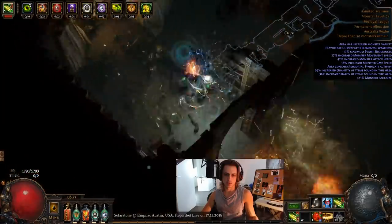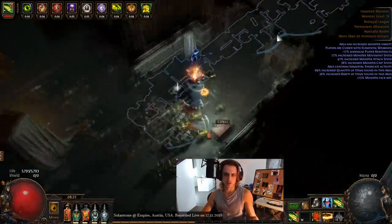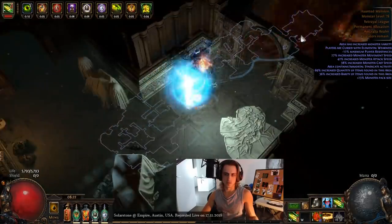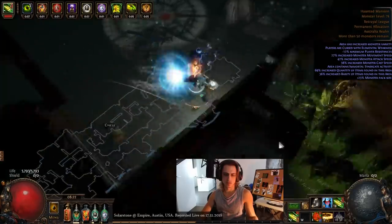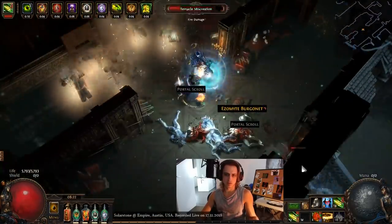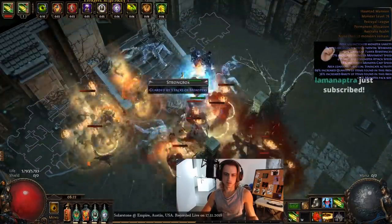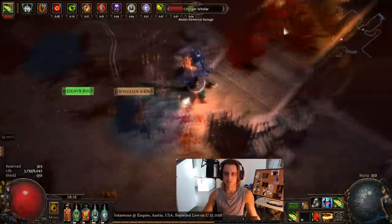Stacking flat damage or going full conversion into elemental might still be the way to go, and Scourge Arrow is probably still quite comfortably the best bow skill around by far. But it doesn't really matter if you can have fun doing this and still clear most of the game — that's all that really matters. So far I've had quite a lot of fun building and playing this character.